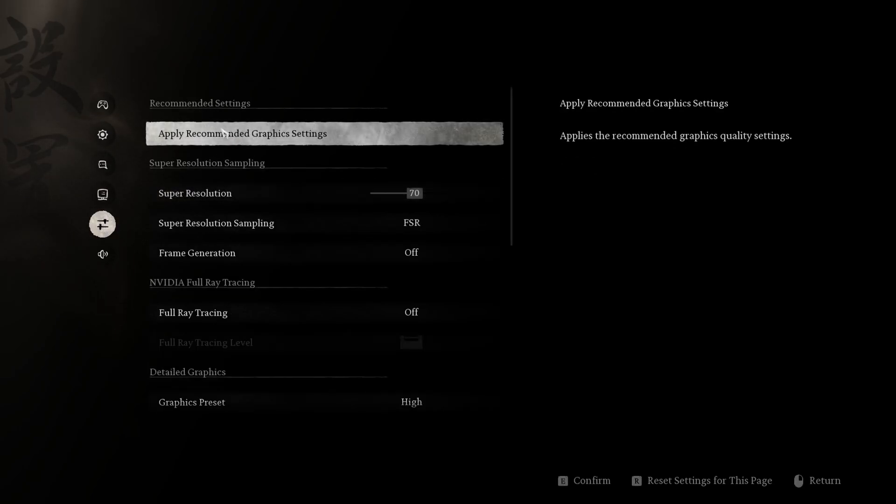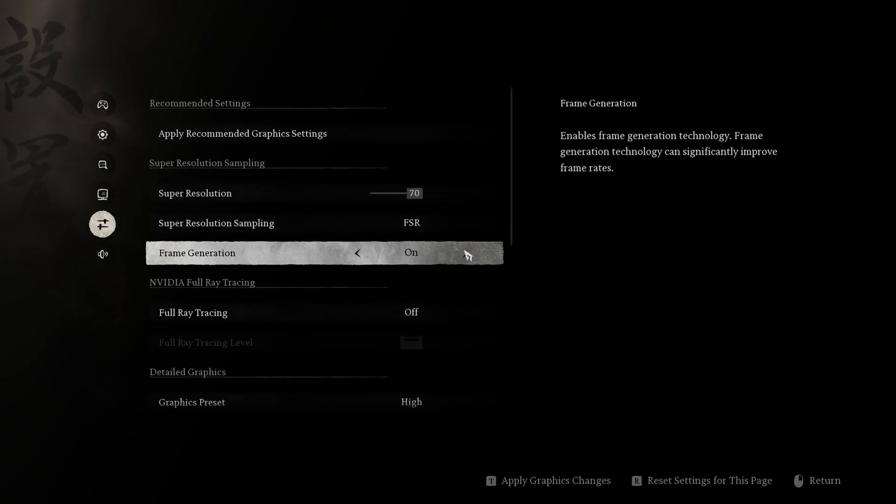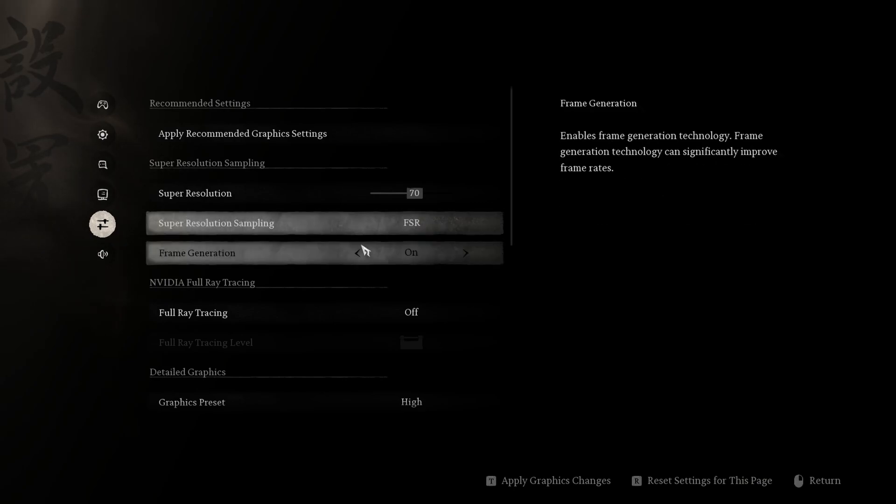The first thing I recommend is applying recommended graphic settings to see what the game recommends. Use that as a base test, run the benchmark, and see how many frames you're getting on average. From that point, see what you can improve. I'm using an NVIDIA 3070 Ti, and the game recommends using FSR, though it also supports DLSS. I realized that with FSR and frame generation on, I get much higher frame rates — so if you can get 60 and above, consider using FSR with frame generation.